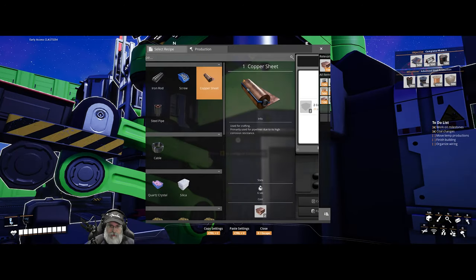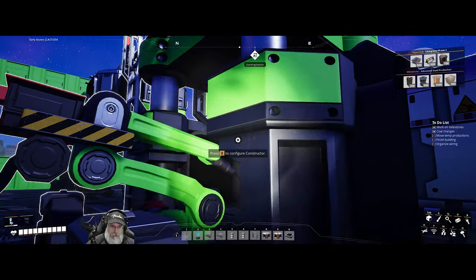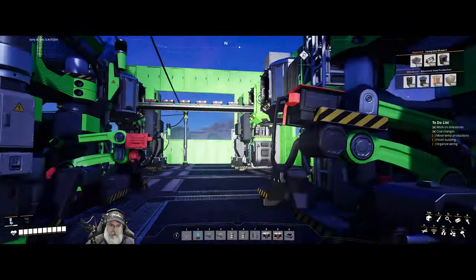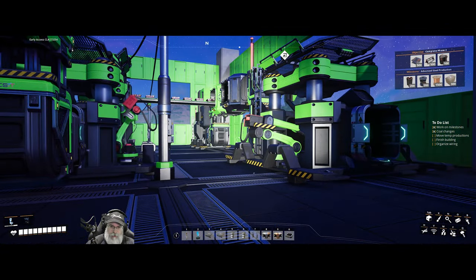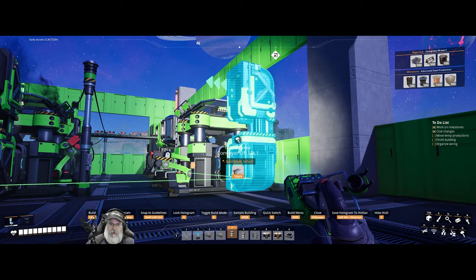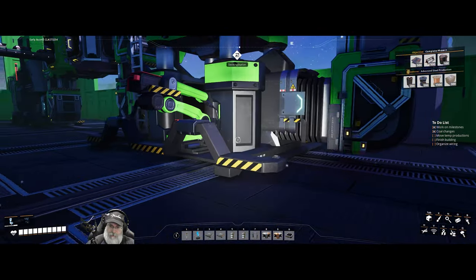We want to set you to copper sheets. You're going to be getting a total of 45 ingots, so we could overclock to 22.5 per minute, but I don't want to burn two slugs on that. I think I'm going to just let it overfeed a little bit and not worry about it. Let's grab a lift and stick that up in the air for the moment - just want it there for reference.